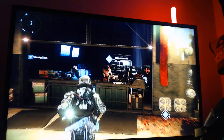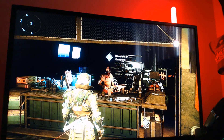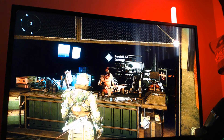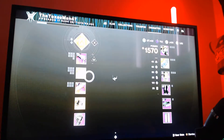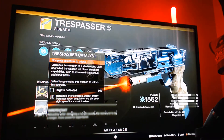The first step of this quest is to come to the Tower and talk to Banshee, the gunsmith. He's going to give you a quest called 'No Trespassing,' and that is the first step that launches the quest to get the catalyst for the Trespasser sidearm.